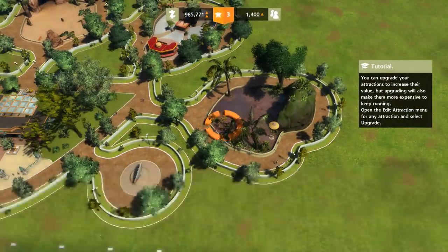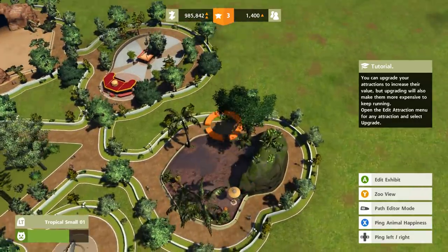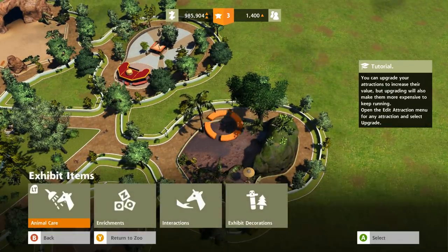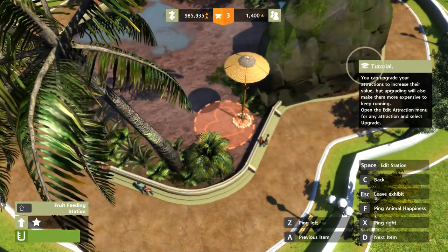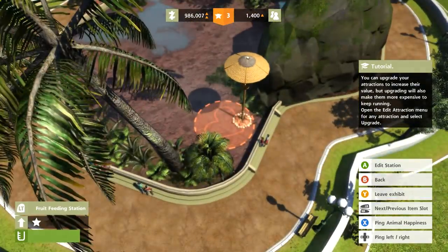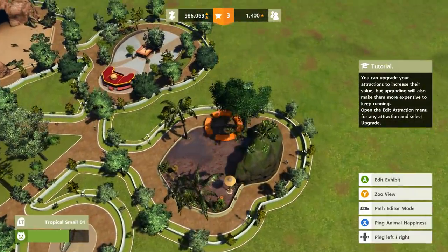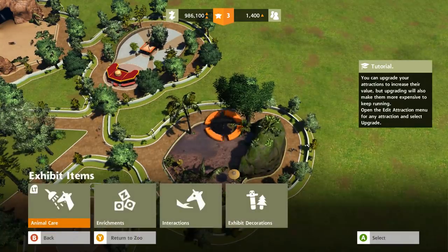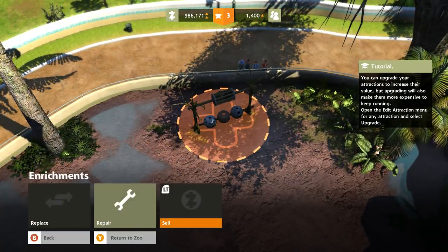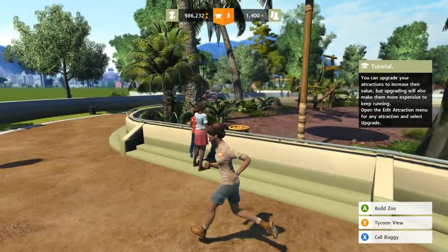There was a thing where we could put in an interaction — let me edit exhibit items. It's really hard to convince it to select the right thing sometimes. Let's edit this exhibit item — I want to edit the enrichment. I want to sell it — I can't. I think maybe it's because we're in training mode. All right, well, I have a chimpanzee now. You can upgrade your attractions to increase the value, but upgrading will also make them more expensive to keep. Open the edit attraction menu for any attraction and select upgrade.